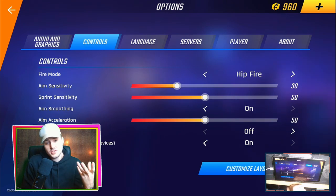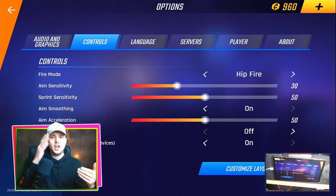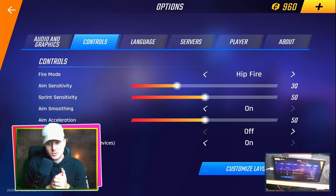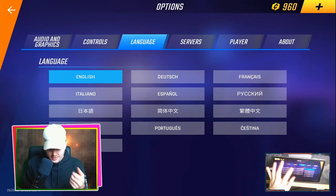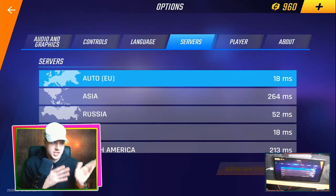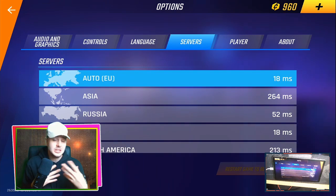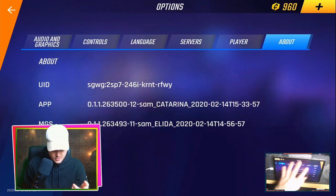Invert Y-axis you can turn on if you prefer inverted controls. Vibrations I just leave on anyway if you've got a supported device. Language is self-explanatory — whatever language you want. For server, you always want to pick auto for the best server for you. Mine is EU because I live in the UK.